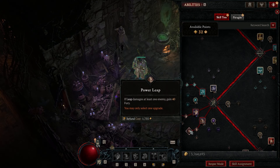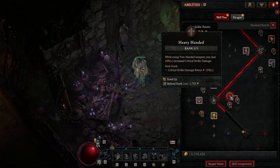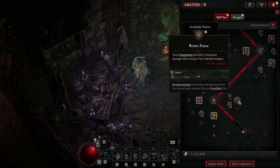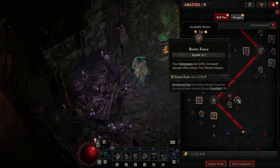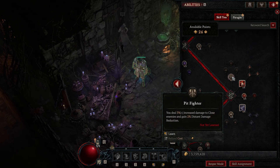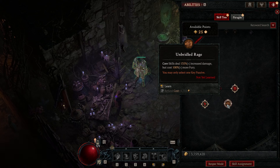Now for secondary skill points: put a full three into Heavy Handed, which gives a 15 percent critical strike damage multiplier when using two-handed weapons. Then put a full three into Brute Force, giving 24 percent multiplicative overpower damage with a two-handed weapon. Spend the last point before the key passive in Pit Fighter, which increases damage to close enemies and reduces damage from distant enemies.